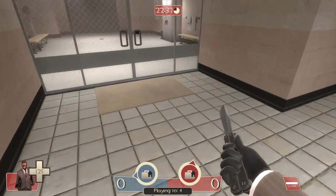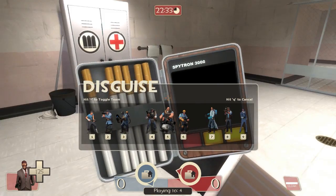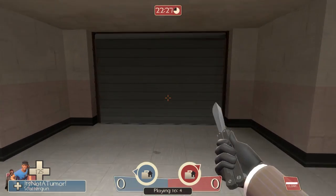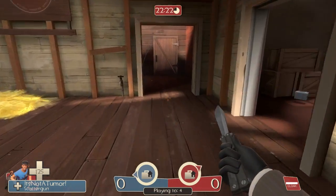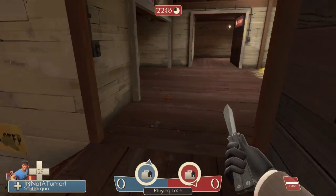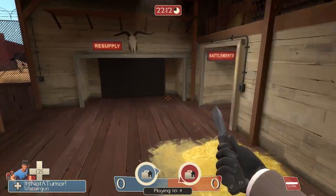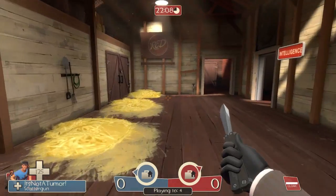Before I get onto the unlockable items, let me go over the different classes you can disguise as. Scout is not a good choice to disguise as. If you want to fly under the radar and just need to get from point A to point B without being shot by sentries, Scout is an option. However, you'll notice you're not moving as quickly as a Scout does — people will notice that. The footstep sounds are slower and you're not double jumping constantly, which is very suspicious.